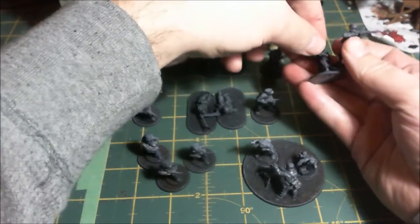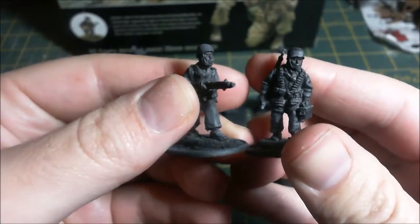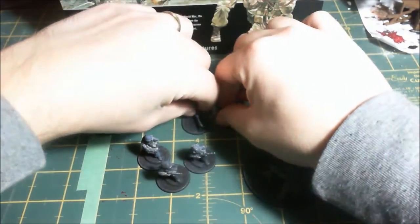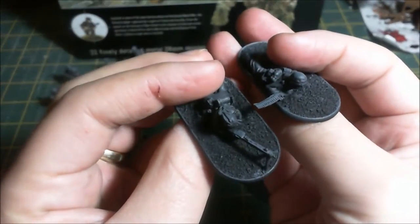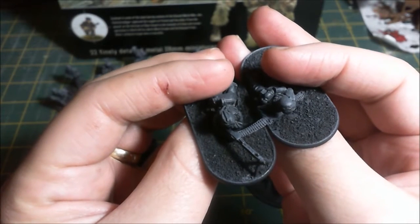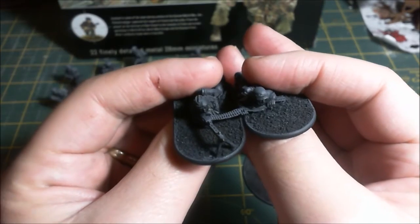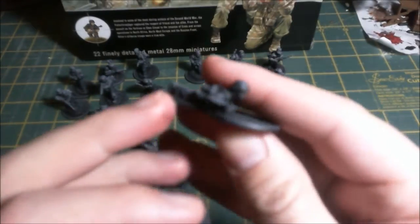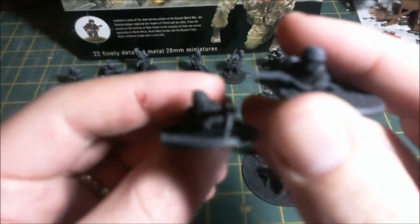In this squad they include two LMGs - a standing group with the gunner and the assistant, and then some guys lying down. I've managed to set them up so the ammunition belt actually joins in the right spot, which was a bit tricky. You can see this guy's right on the edge, but they're quite nice.